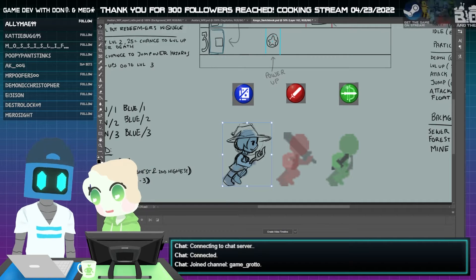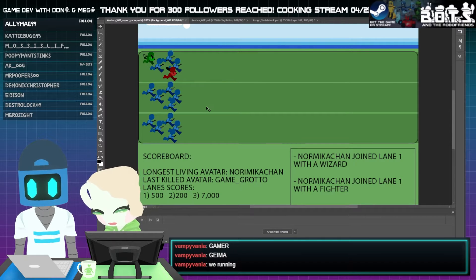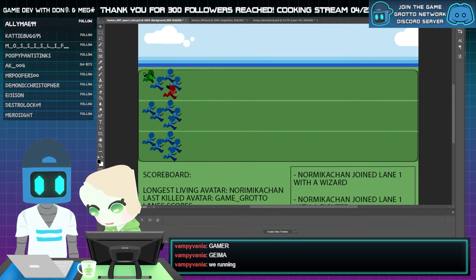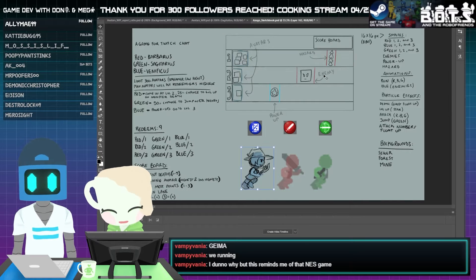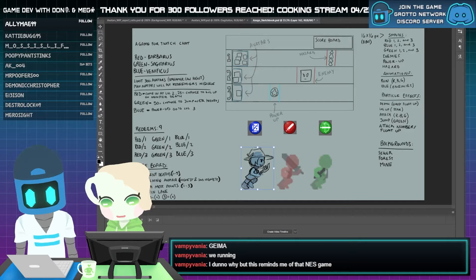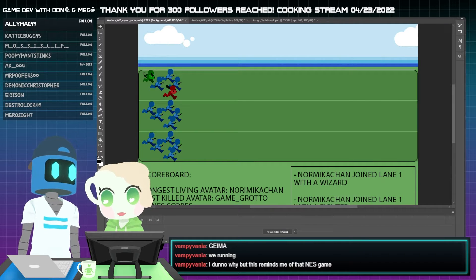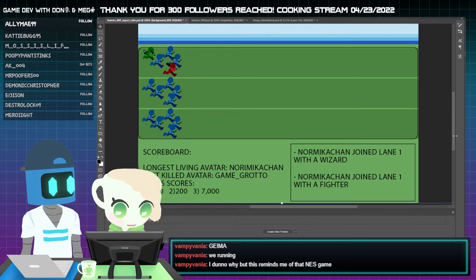Today we're working on a little game we've been calling Stream Runners, and it's a game that your chat can play. Basically what happens is your chat will spend channel points to drop in a little adventurer, and the adventurers will sort of stack up. There will be little enemies, hazards, or power-ups on the path. Your adventurer will fight the enemies, obtain power-ups to level up, and avoid or die to hazards. It's a fun thing for your chat to do while you're drawing, or you could use Stream Runners for some kind of competition with your chat.